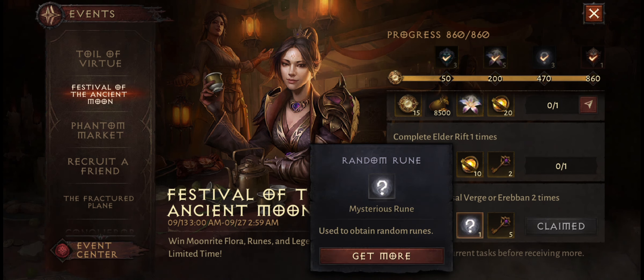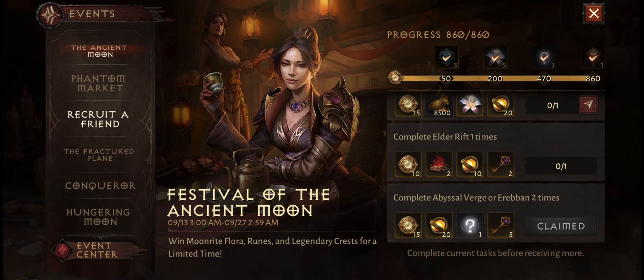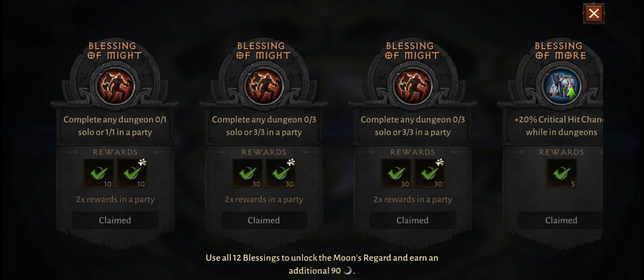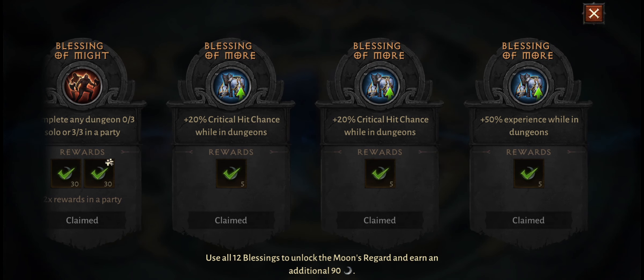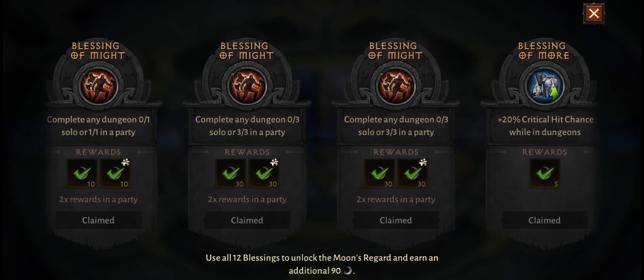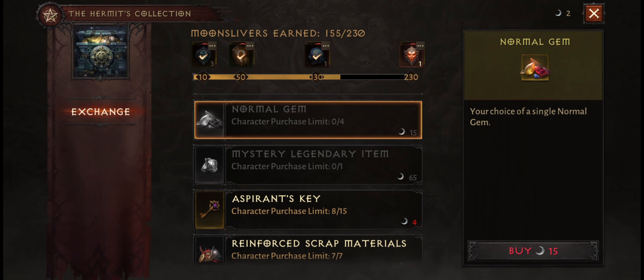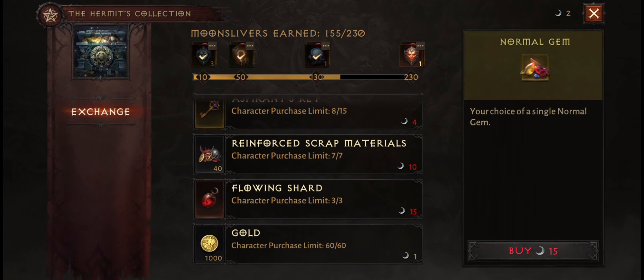Definitely don't skip out on these random runes, because there's a good chance that you might get a blue or even yellow rune from this. We also obviously have Hungering Moon back as well, so make sure you claim your blessings and activate them. Don't forget to do these when you're running dungeons at the moment.